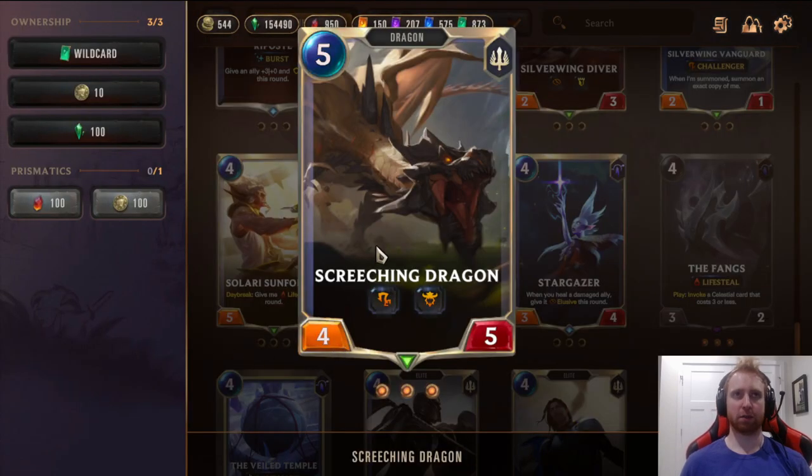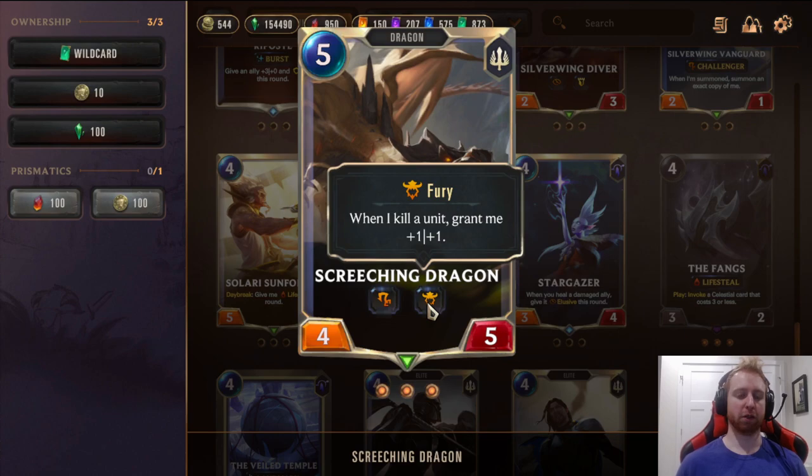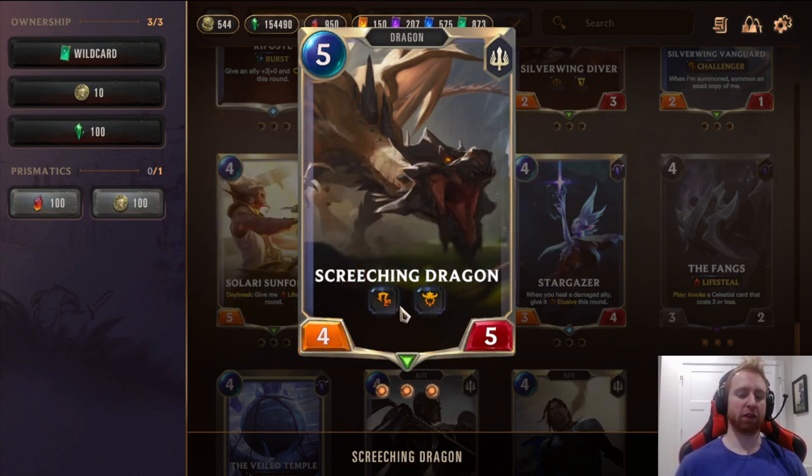3 Screeching Dragon — 5 mana 4/5 Challenger Fury. When it kills a unit, it gets +1/+1. This answers all kinds of threats — you can kill Azirs, Aurelias, Draven. It's just how you deal with stuff. Also a Dragon, so it helps level Shyvana and gets buffed by Dragon's Clutch. Really a card that lets you hold the mid game until you get down Eclipse Dragon.